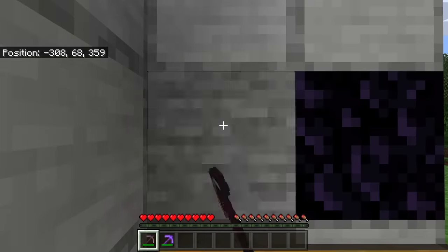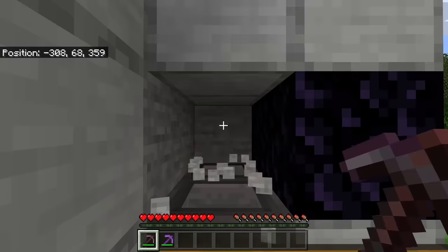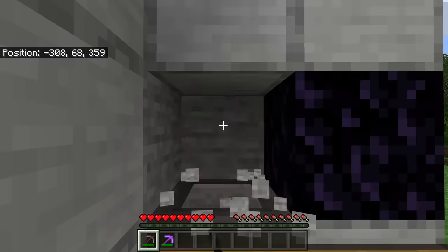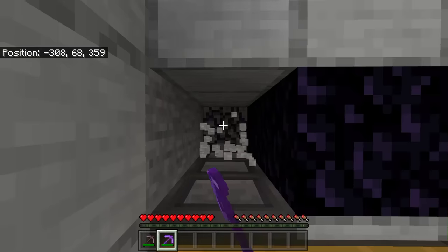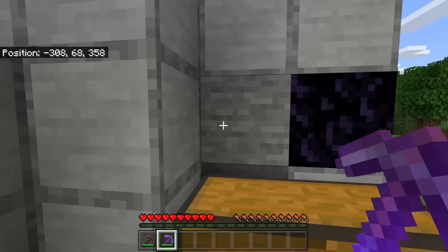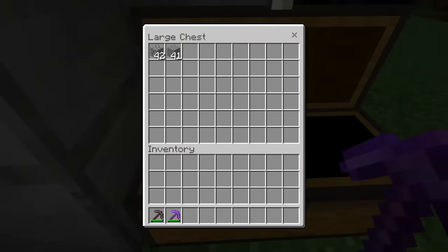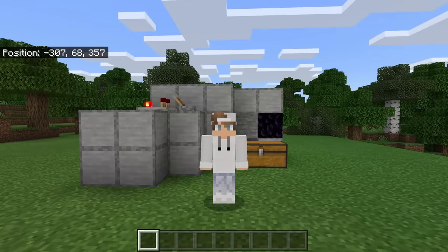You'll never have to worry about accidentally mining the very back block of this farm because you won't be able to reach that far. Whenever you want to turn the farm off, just flick the lever and the farm will shut off. All your blocks will be funneled into the collection chest.